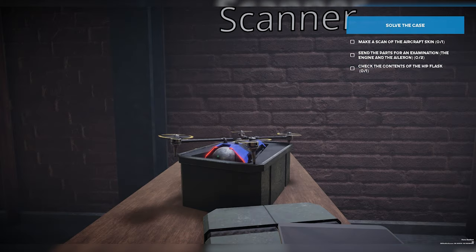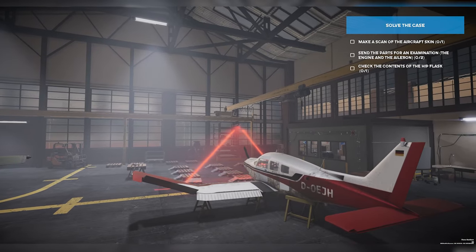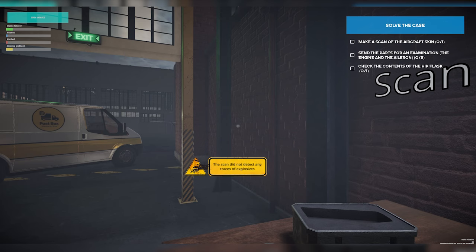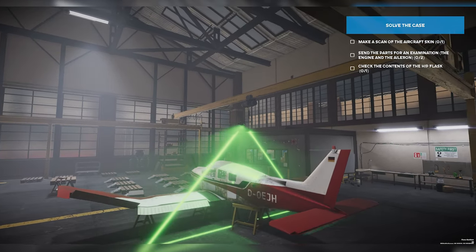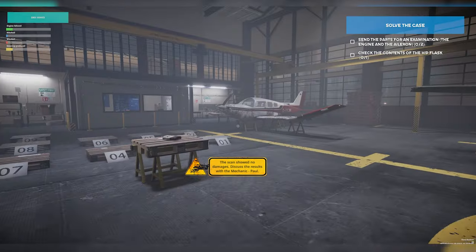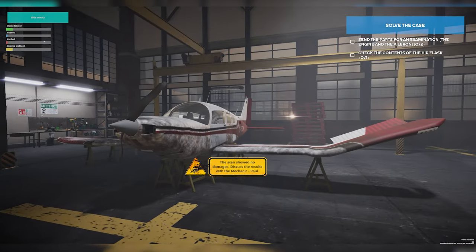First thing I'm going to do is scan for explosives, because ruling that out is always a good thing. There goes the drone, ready to make its scan — there's the laser. It's scanning. So let's find out if there were any explosives — and no, there were no traces of explosives, so that's good. Now let's go ahead and just scan the surface. The scan shows no damage. We're going to have to discuss with the mechanic on these results.